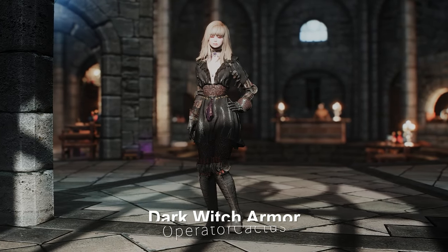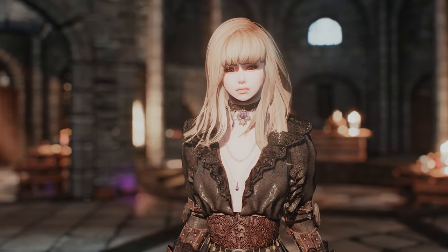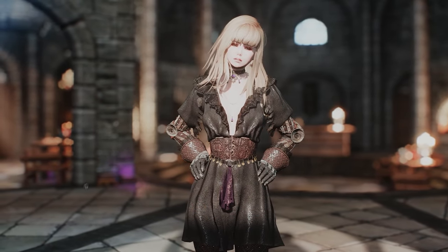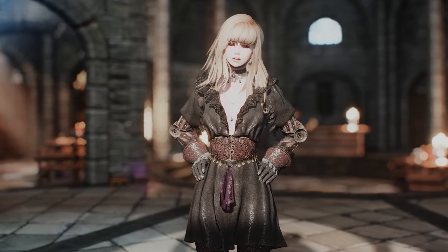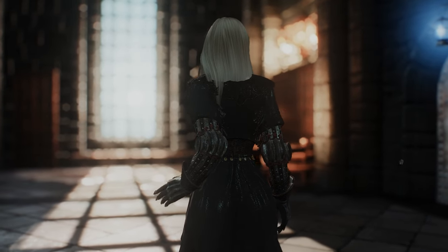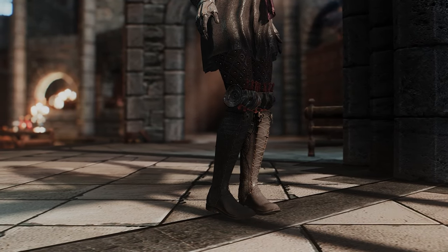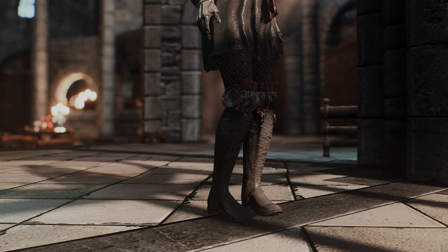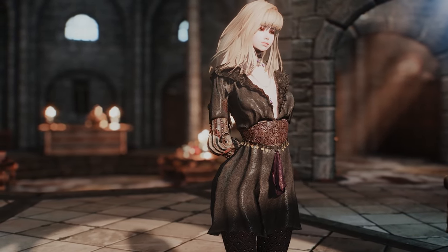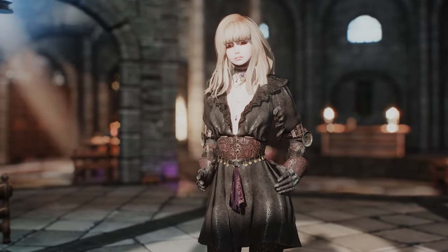Next up is the Dark Witch Armor. This mod adds a female-only gothic-styled dress with medieval armor to the game. It falls under the category of Light Armor and provides BHUNP support. The skirt features SMP physics, adding a touch of realism. Additionally, you have the option to use 4K textures if desired. The armor consists of a total of four parts. Keep in mind that you can craft this armor at the forge with the Advanced Armors perk.